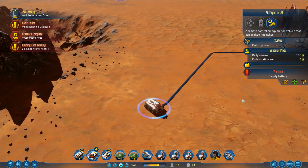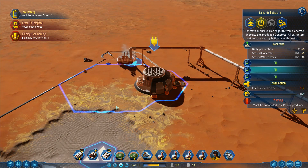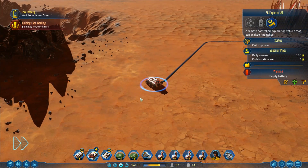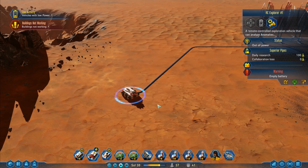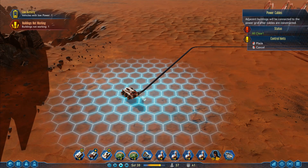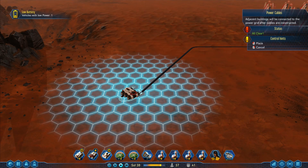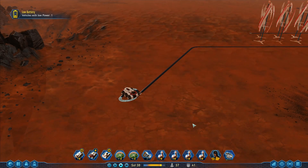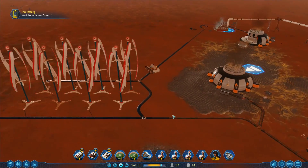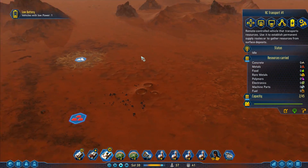Building's not working — that's because they're still doing the wires. Autonomous hubs done. Close vehicles with low power. Going to try doing this — building a loop around so that maybe that will work. That might just be wishful thinking. There — the battery's charged on this one! Good.